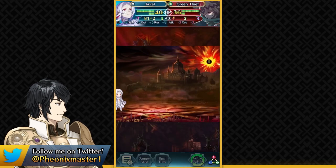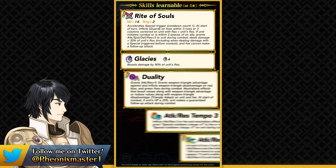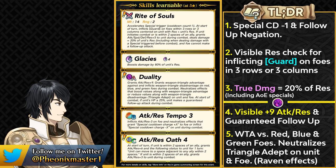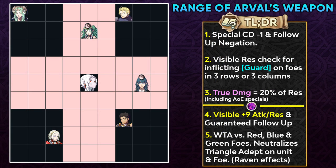This was kind of expected because we did get the Three Hopes banner, and Arvel comes with Rite of Souls as their preferred weapon. This weapon gives them minus one special cooldown, which means that Glacies is a three cooldown special. And at the start of turn, they can inflict the guard effect on any foe in three rows or three columns centered on Arvel, if that foe has less resistance than them.